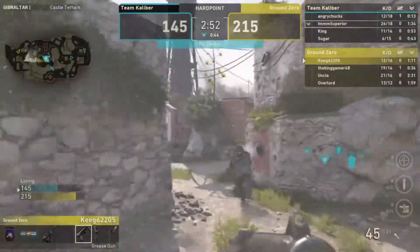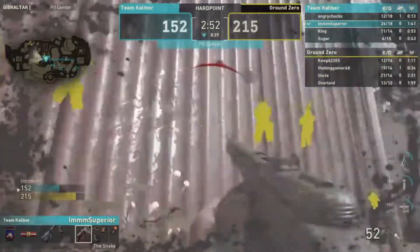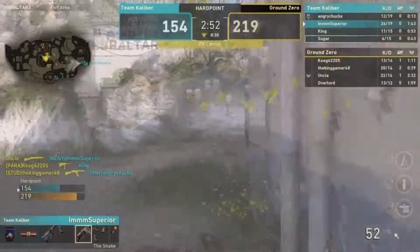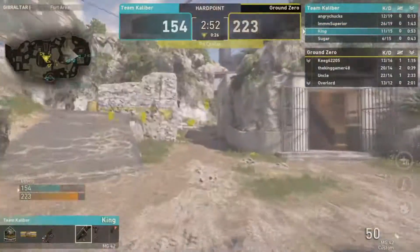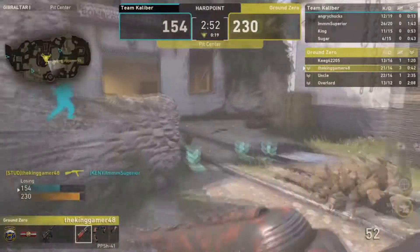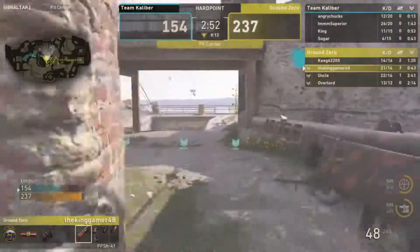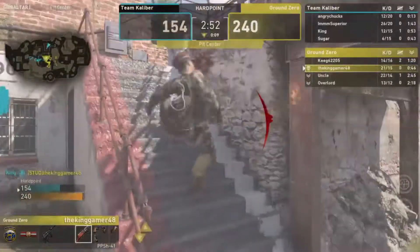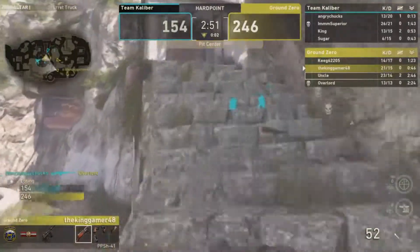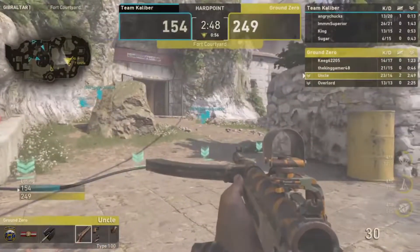If Ground Zero wins this and goes up one-nothing against TK, arguably the best team in the world right now, what does that say? They can't win off this hill so they rotate — exactly what they do. Ground Zero is not quite done but this game will be over soon. Uncle gets in the new hill. Ground Zero wins Map 4 three-one.